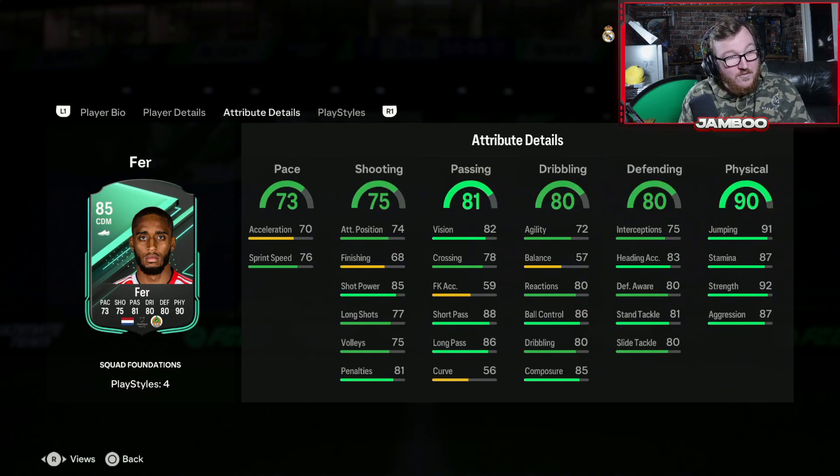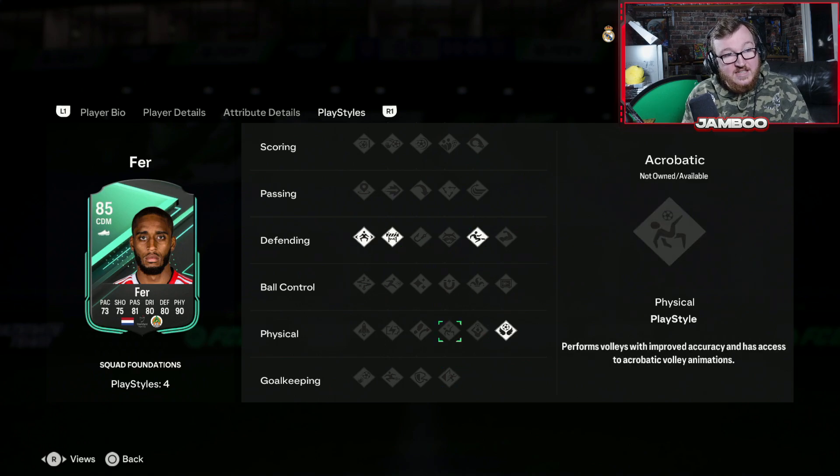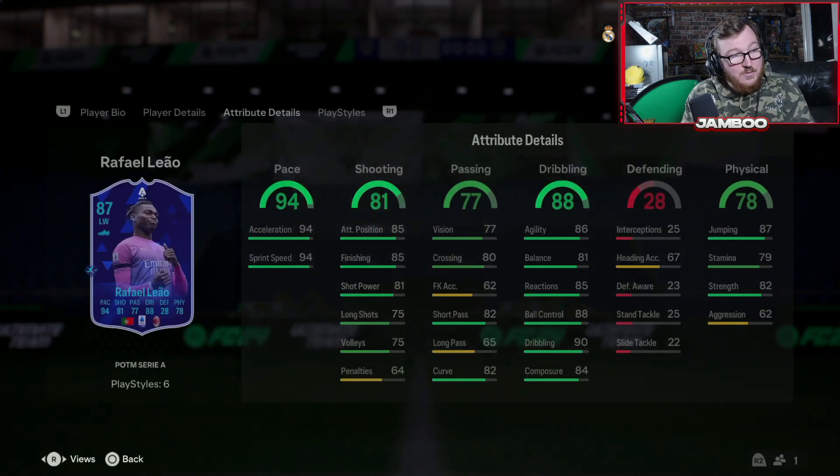6'2", 4-star weak foot, really really good physicals. He does have some good defensive play styles as well — the Jockey, Block, Slide Tackle, and the Aerial one is super nice. He'll actually be a beast in the air with 91 jumping and the Aerial play style, so not too bad.